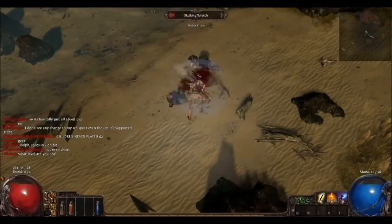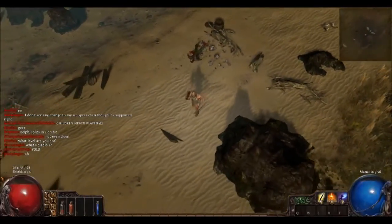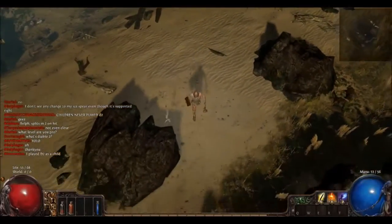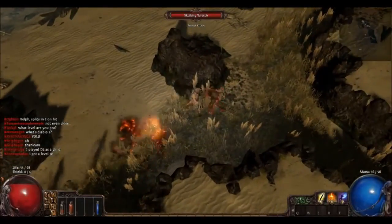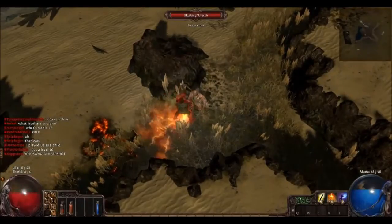Right now the enemies are pretty much chumps, but later on you'll find some that are very resistant to fire. So I just carry a lightning spell or an ice spell with me — pop it in when I have to fight them, and pop it out when I'm just fighting trash.